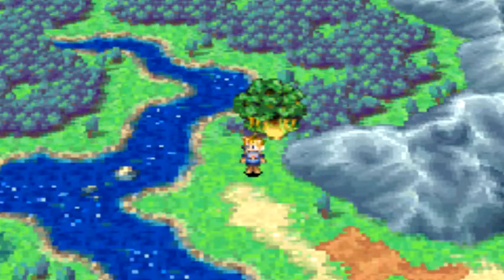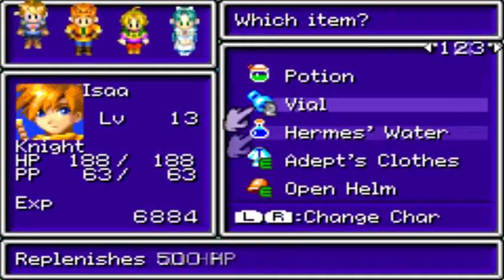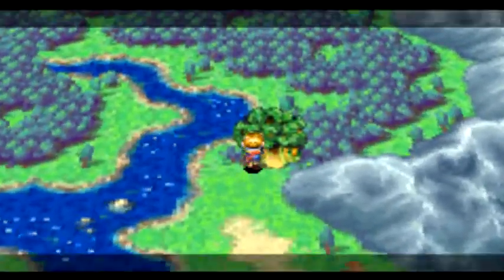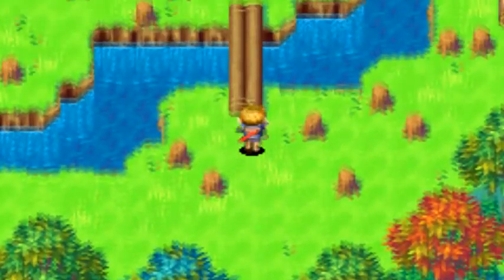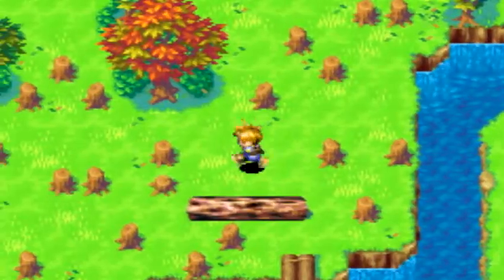Hey everybody, I'm PaulTheWeightTeam here, and welcome back to Let's Play Golden Sun. So last time we made our venture to the end of Mercury Tower, and we collected the Water of Life, or the Hermes Water. And today we're going to go back through Kalima Forest and give that to Tret.